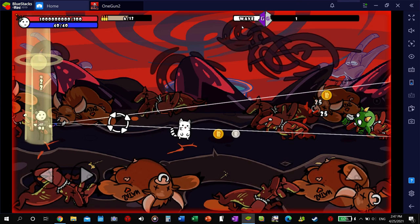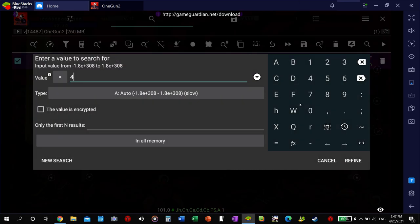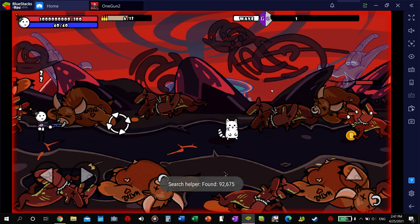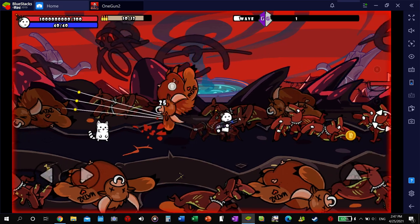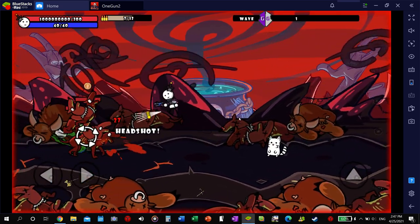Do the same thing for the mana — type in 40 and then new search. Actually, I don't have a skill yet, so I can't use mana. I'll do that later on.